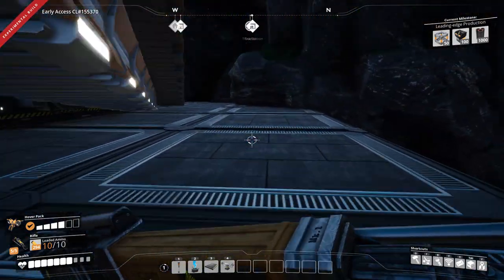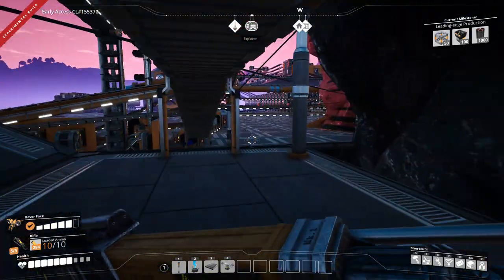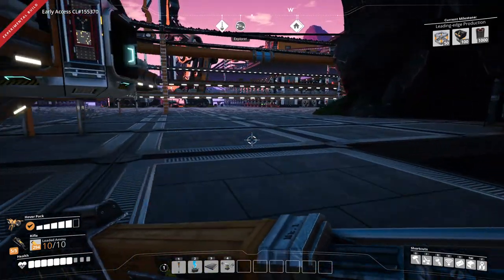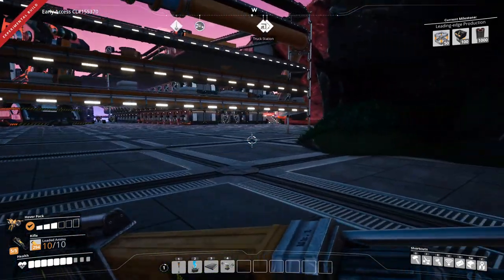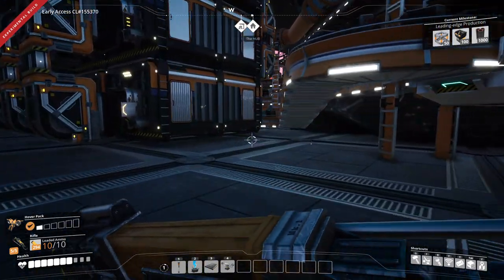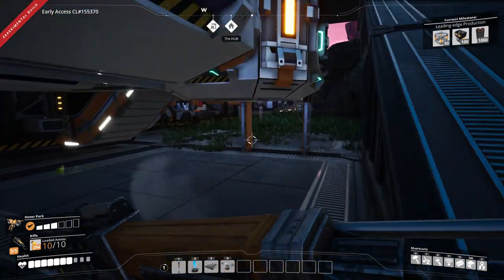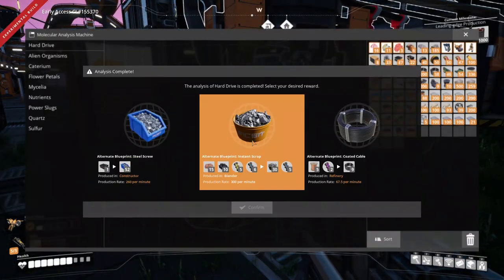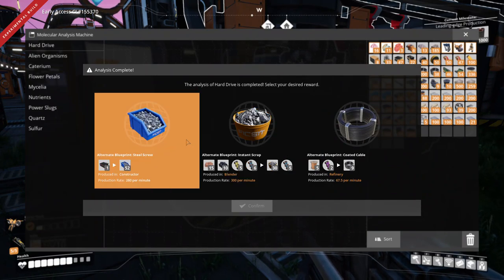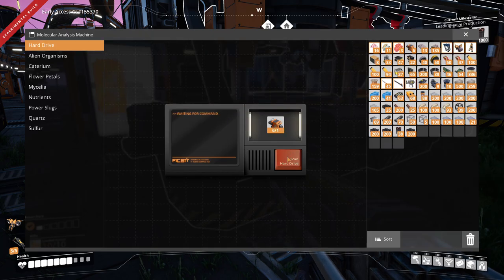Let's go to the MAM and see what the hard drives brought us, and we'll end the episode there. There's one more research in the MAM to do but I need to kill a few things with alien organs to actually unlock it. What did you bring me? Steel screw — don't need it. Instant scrap — I guess instant scrap is really the only thing, although I don't think that's an efficient recipe at all.